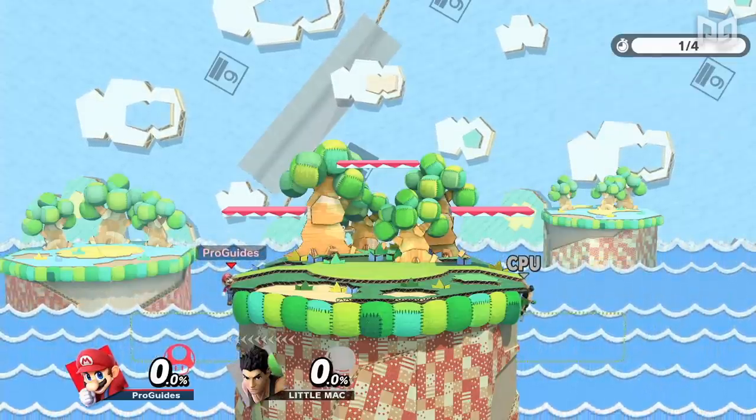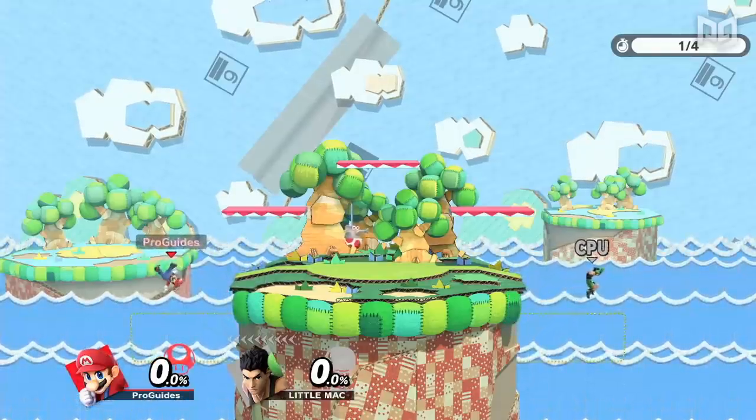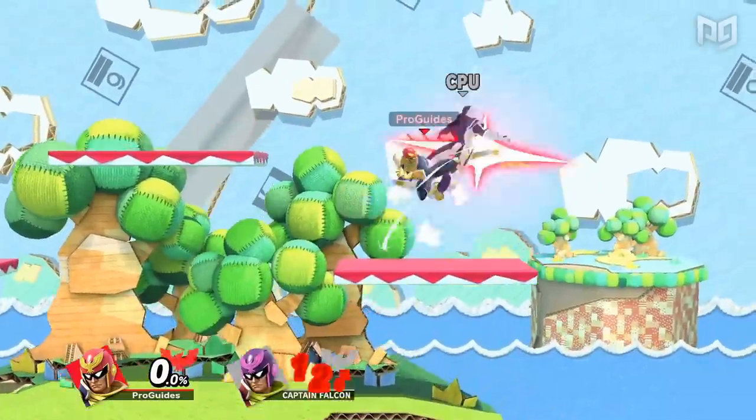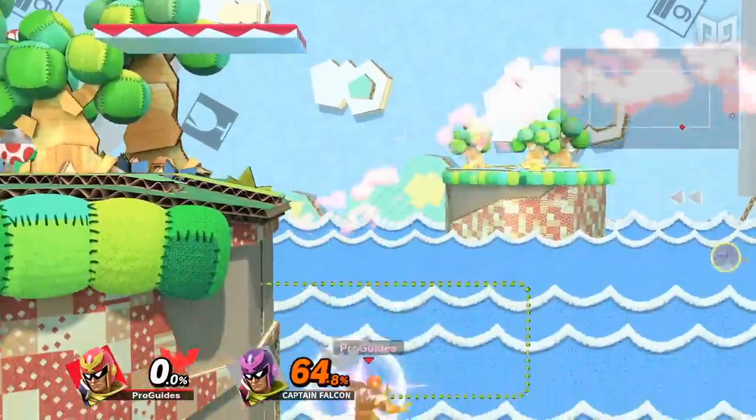For example, Little Mac has one of the best wall jumps in the game, but his normal jump is not that good. Wall jumps aid in a character's recovery and edgeguarding, effectively allowing them to spend more time offstage.